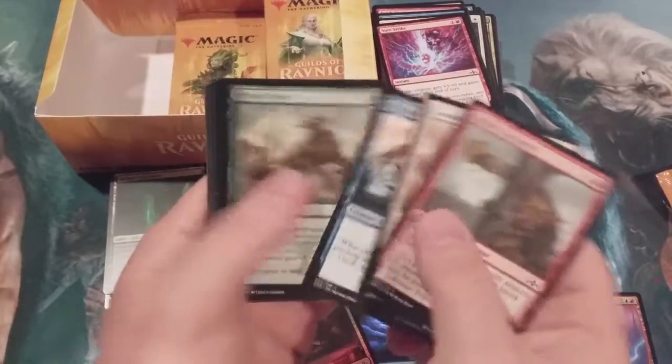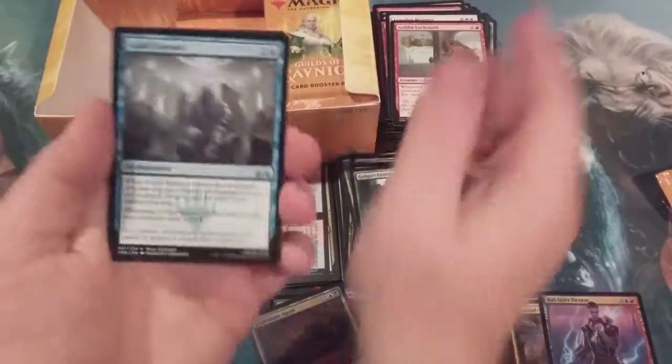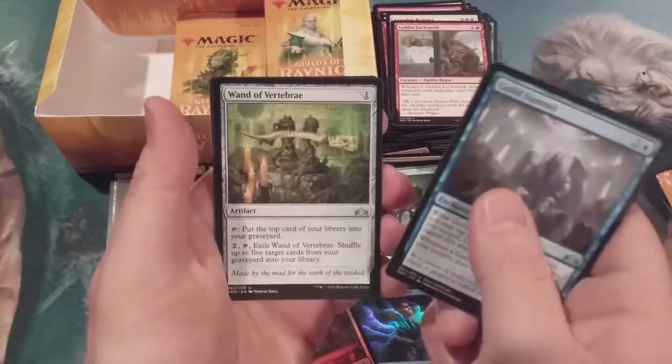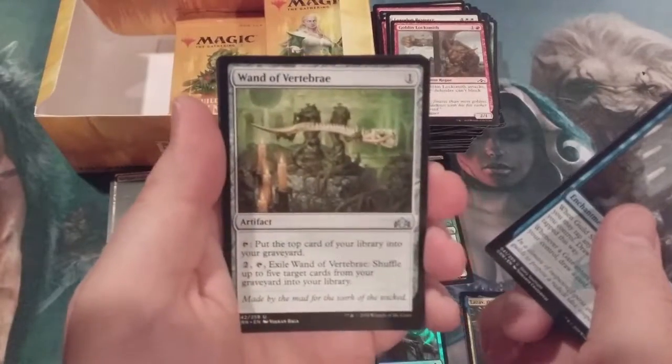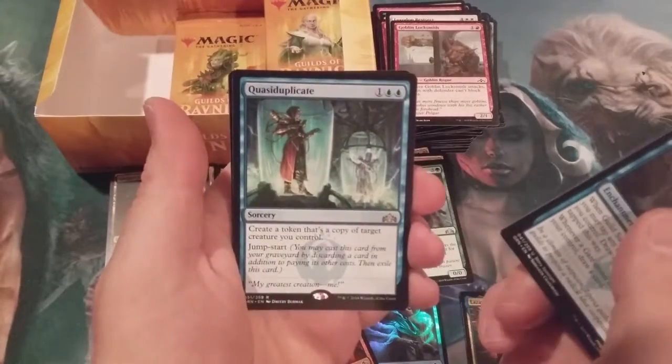We have a Guild Summit, a Renewal, a Wand of Vertebrae — what the — and a Quasiduplicate.